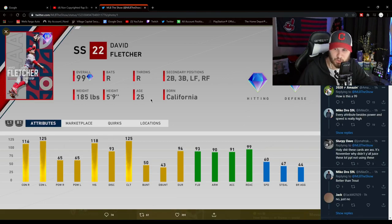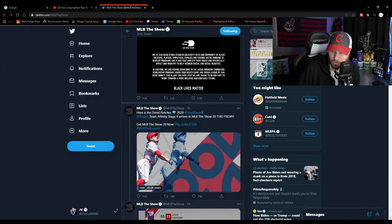Next up we have David Fletcher, shortstop from the Anaheim Angels - I'm always going to call them Anaheim. He can also play second, third, left, and right. Do not sleep on this card - he is a base hit machine, a doubles machine with a beautiful swing. Don't let the power numbers fool you because he really can swing it, going gap to gap with 118 vision. He's a really good fielder and has a buttery smooth swing - I'm going to enjoy using him, especially in some team builds.